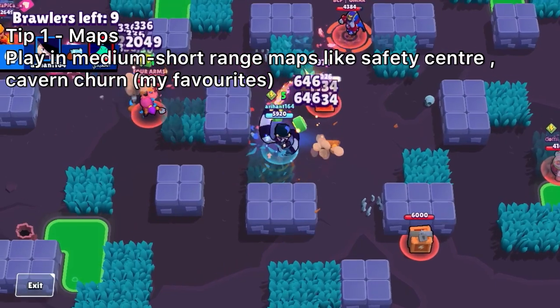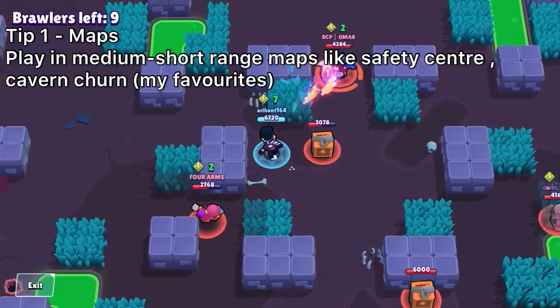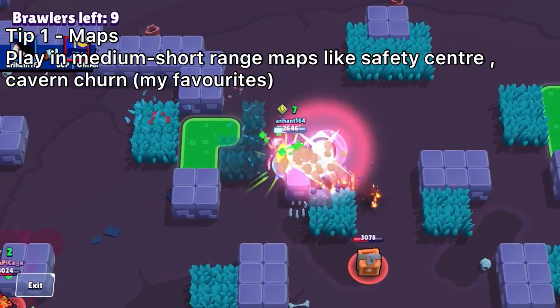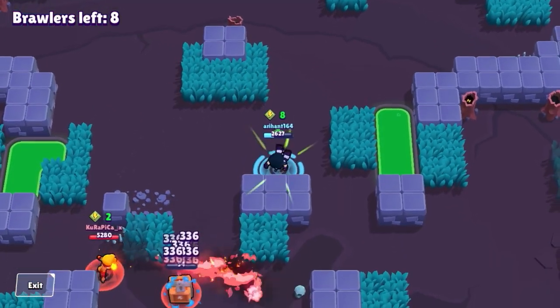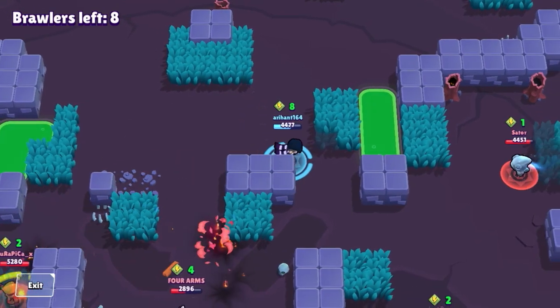My first tip with Edgar is definitely the maps you want to play him in. I like medium range maps, but I prefer close range maps like Cavan Churn the most because you get more potential of tanks in your game, and even if you get long range brawlers you can easily take care of them, which you'll definitely encounter in showdown plus.